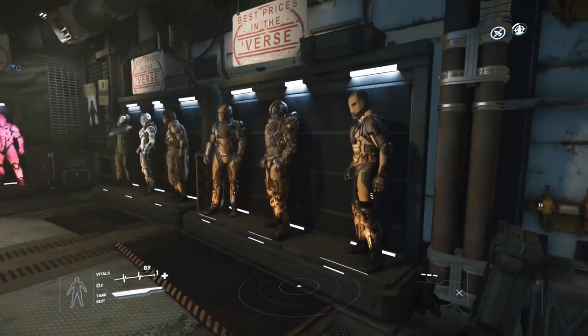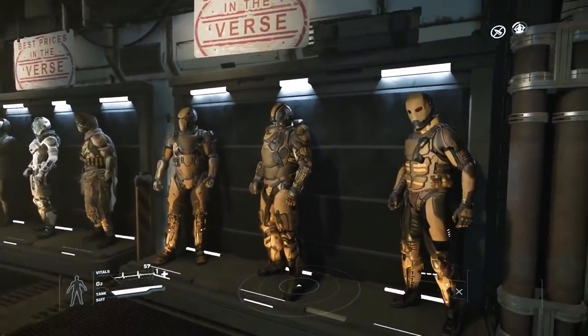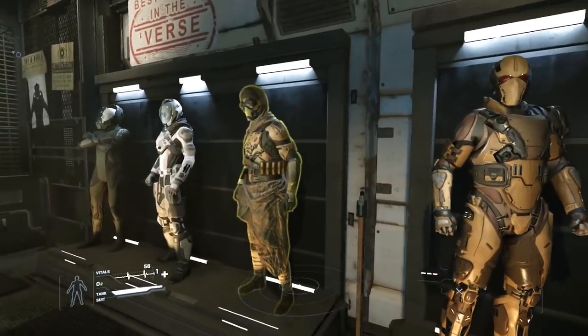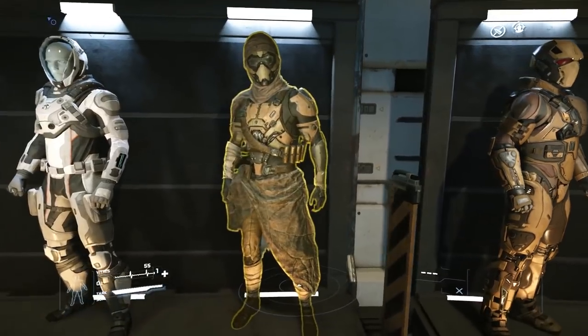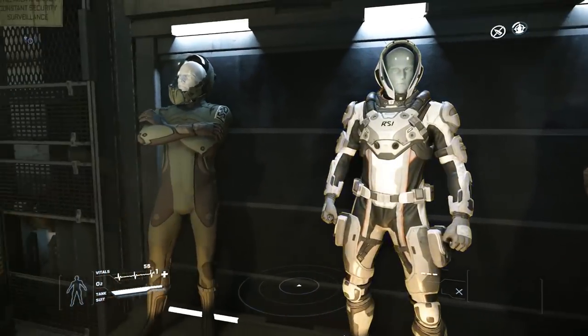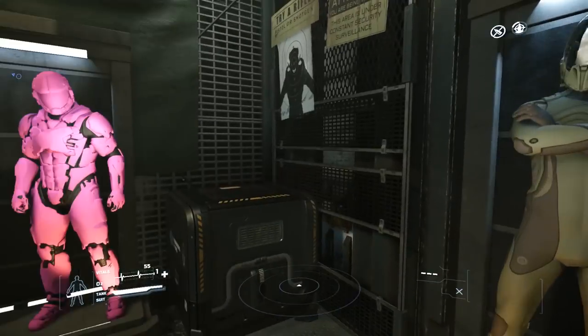At Levski we can see our favorite Sandy Pirate sets as well as the Microid set, which seems to have taken up residence here for now. On this end we have another pink Master Chief and the Lynx set shows up again. As with Olisar, the RSI flight suits that were on the mannequins can be found in the kiosks.